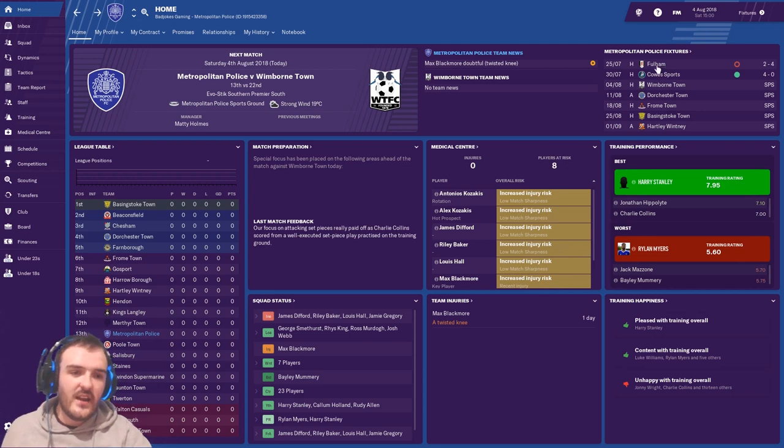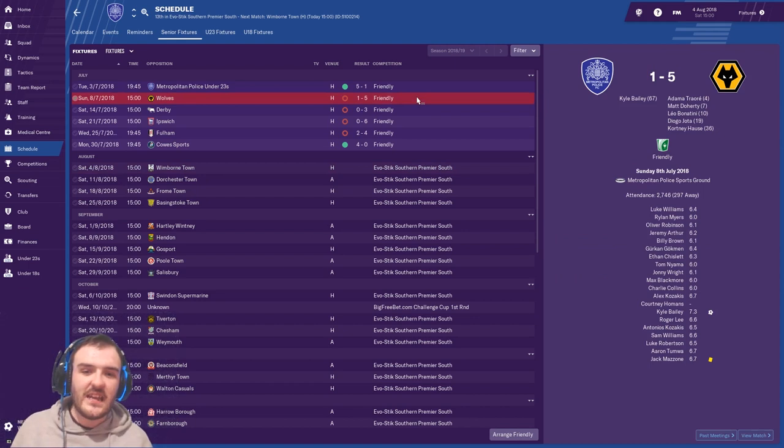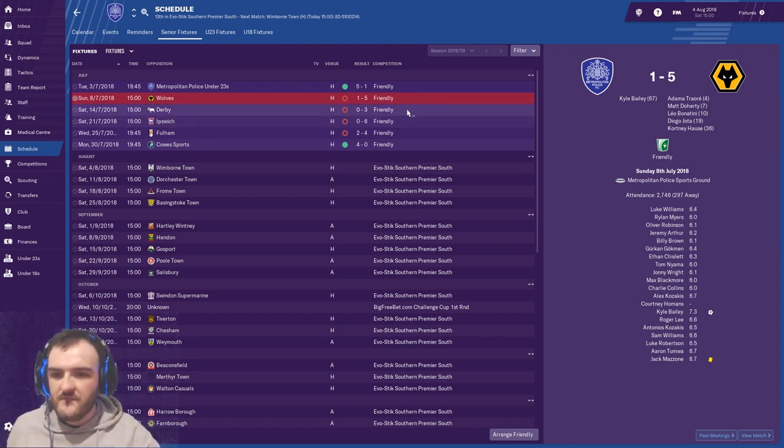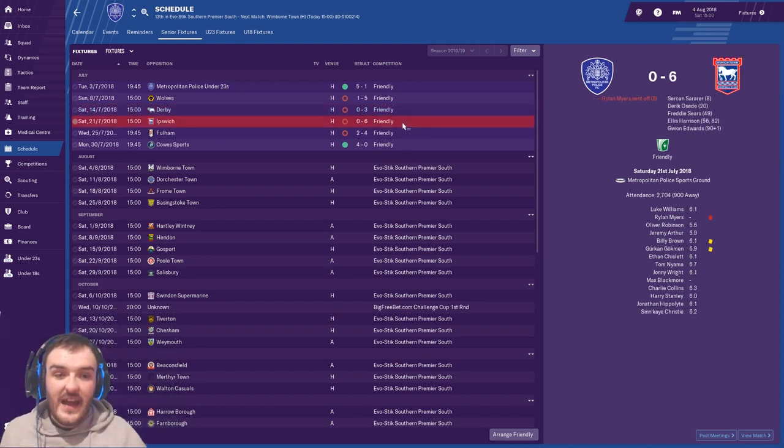First things first, let's have a look at the fixtures. It's been mainly top two tier teams and, unsurprisingly, we've lost them all. We started off with a 5-1 defeat against Wolves — Kyle Bailey getting himself a goal against a Premier League team, very nice moment for him. Then 3-0 against Derby, to be expected really. Then an absolute thumping against Ipswich, two games in a row with a man sent off against Premier League opposition.